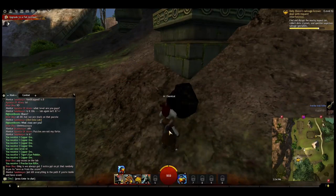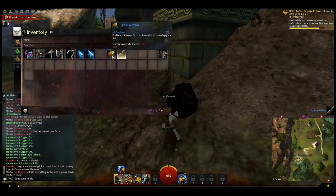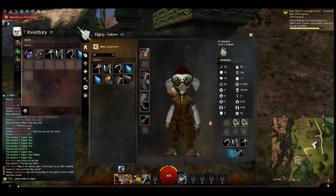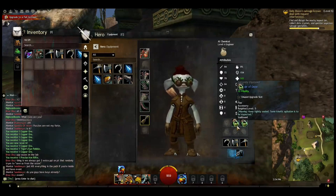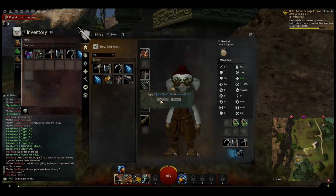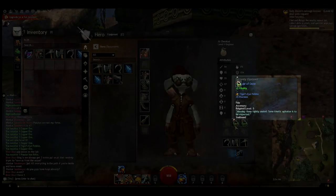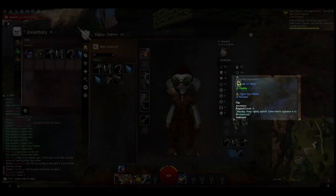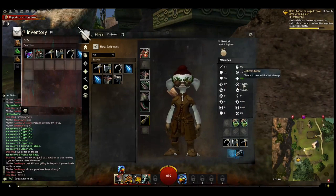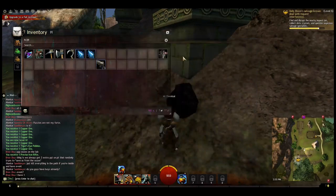Level ten is the next award. I got a tiger's eye pebble from mining — sometimes you get a really rare item. Each one of these accessories has a slot, and you can double-click the gem to put it onto that accessory. Now it's three vitality and three precision, giving me 13% chance of a critical.